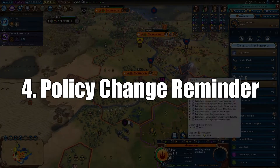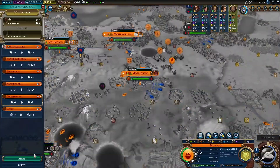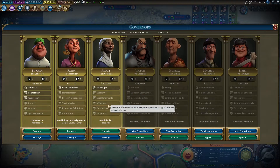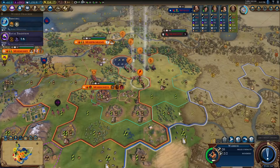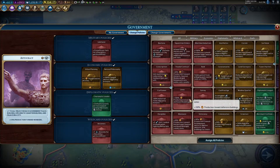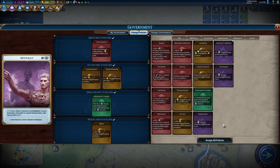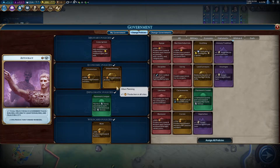Number 4 is the Policy Change Reminder. As you might have heard me lament many times before, one of the most annoying things about the game is the fact that they don't give you a button at the bottom right to alert you that you can change your government policies, similar to when you research a new tech or civic. This mod makes it so that at the end of turns where your government is open, it gives you a reminder that you can now change your policy cards. This is truly such a great mod and I can't believe something more prominent isn't in the base game.